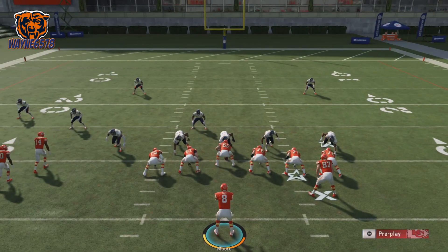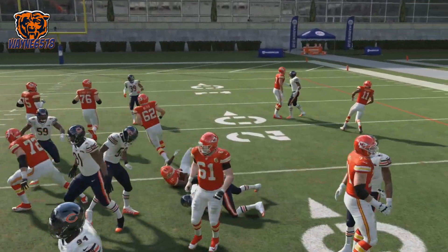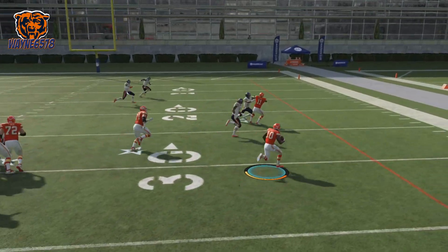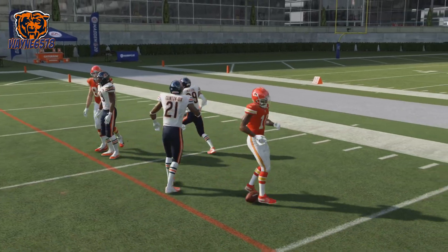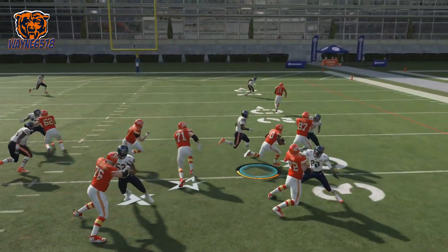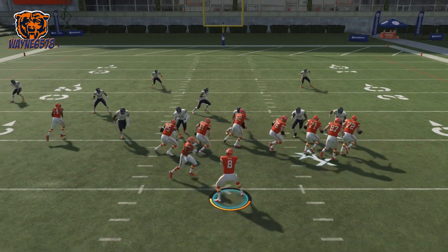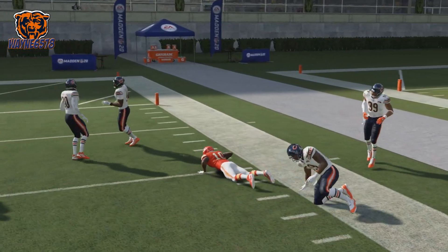This is the Jet Touch Pass. Really decent play, especially the way the blocking develops on this one — it's really good. If you're patient and you read your blocks, you will take this one to the house 80% of the time. 80% of the time you will pick up about 15 to 20 yards. Just be patient and read your blocks. Don't run into your blockers. Just look at the way the blocking develops on this one — sold so, so well.